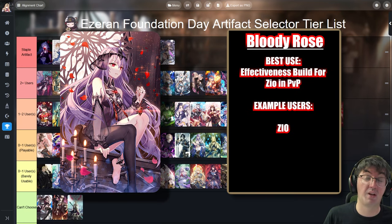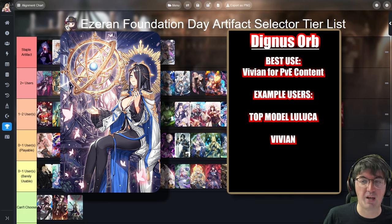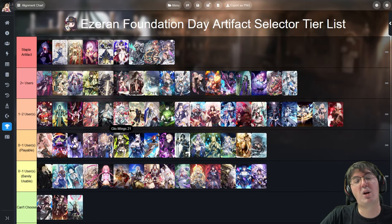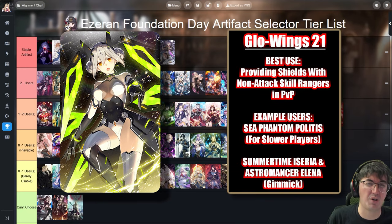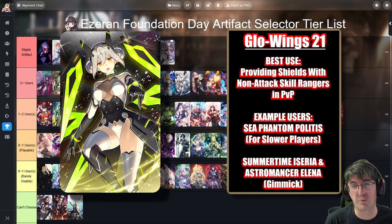Bloody Rose is only really played on the Moonlight 5-star Zio for his effectiveness build — no other reason to play it. Dignisorb is used on Vivian but Time Matter is in my opinion quite a bit better for her in most content, and when you don't want Time Matter, the 3-star Daydream Joker does a similar role. Glow Wings 21 is kind of a tech choice for Sea Phantom Polydus to give a barrier for a slower player, but it's her fourth or fifth best option. It can be used gimmickily on Astromancer Elena, Laina, or Seaside Assyria, but one is a Moonlight 5-star and the other is limited — not much wiggle room for newer players.